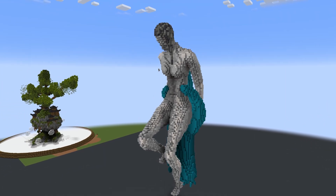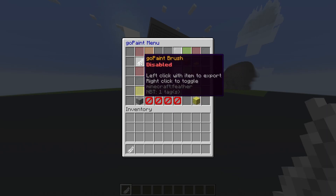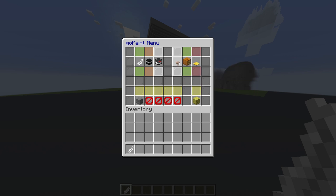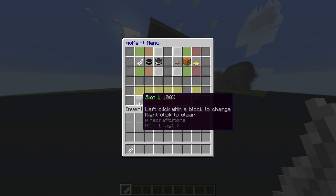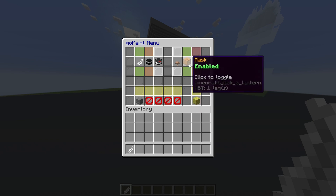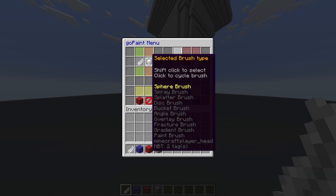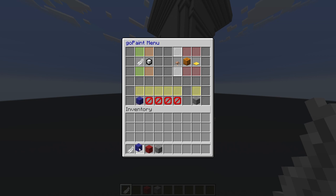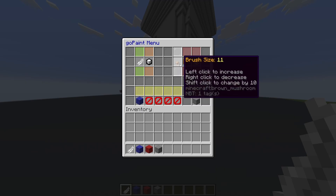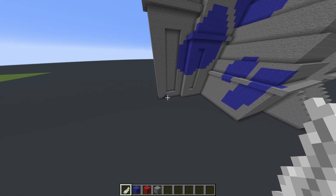For texturing, I use a different plugin called GoPaint. It's pretty self-explanatory once you try it. Take your feather, left click, and this menu pops up. Your brushes are right here — there are a lot of different brushes and you can click through to change your brush shape. Here's your brush size; you can shift it up and down. This turns your mask on and off. This is the block that you're painting with, and this tells you what block you're going to paint on — that's your mask. So let's say we wanted to paint this blue: select the brush type, stick with sphere, change the item slot to blue wool, keep the mask off, and wherever you're looking, if you right click, it will paint that area blue. You can change your brush size up and down to get different levels of detail, or set your mask to not paint over anything you don't want to.